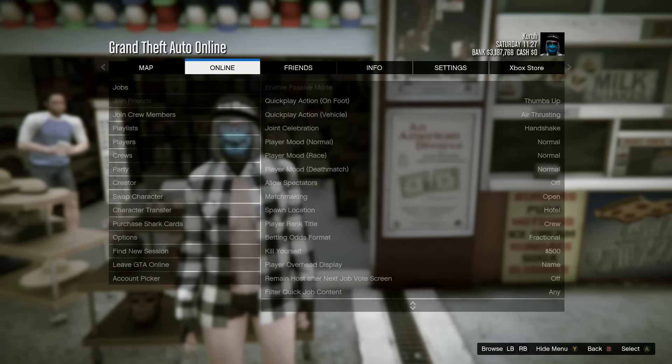I bought the cheapest helmet there was, which is the Black Dome. You have to have one of the new Biker DLC helmets, so just go ahead and get the Black Dome helmet and equip it.